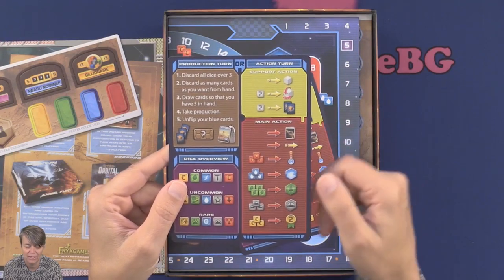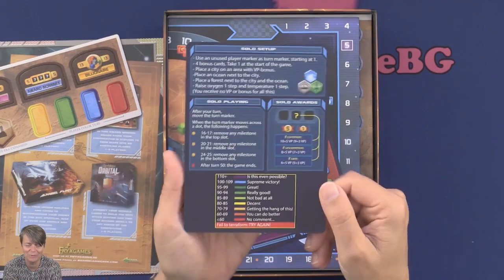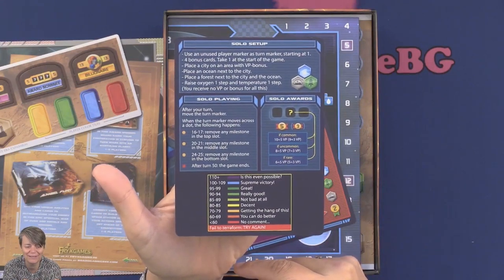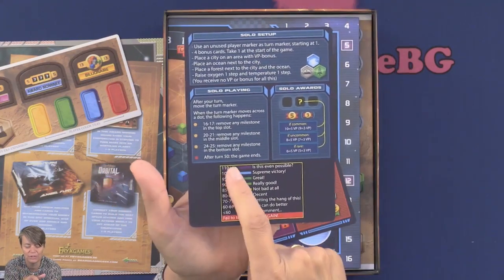You can choose one of these main actions. I did try it when we were at Essen last year — we just played a couple of rounds and I can't really remember it that well, so I'll have to read the rules again. The other side of the player help is something for solo play, so you can see how well you have done.